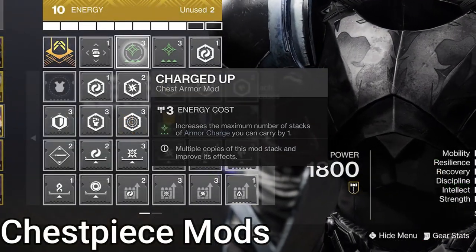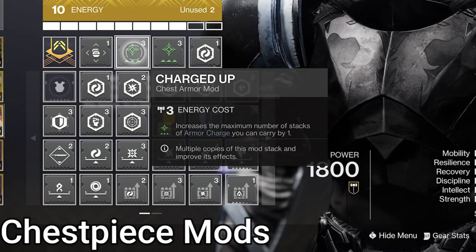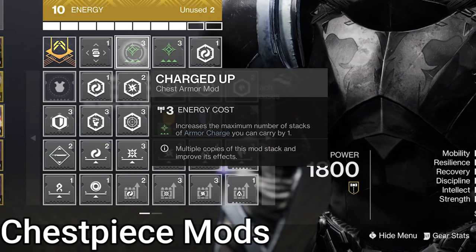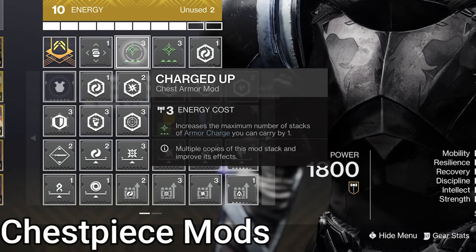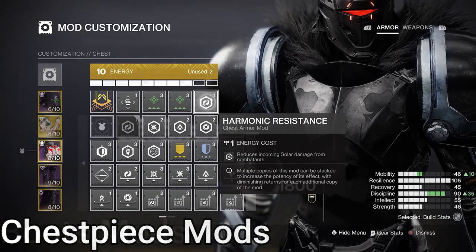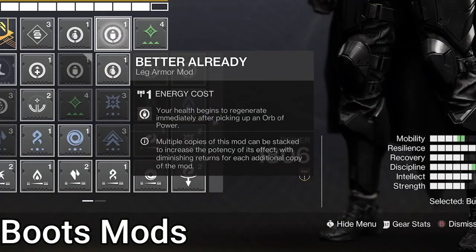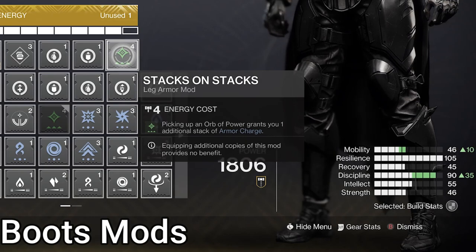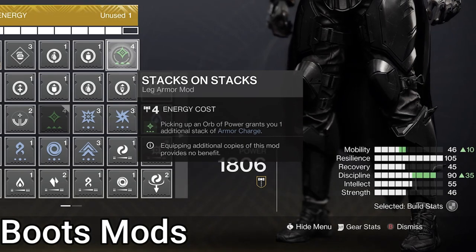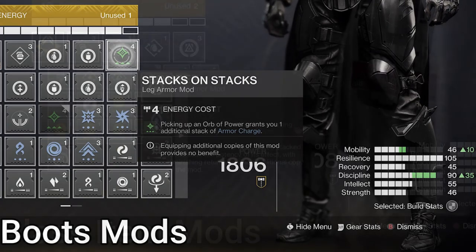For chest, double Charged Up — increase your armor charge maximum by 1 per mod, from 3 to 5. One Kickstart and 5 armor charges gives just under 50% energy when we use our grenade, and Grenade Kickstart covers the rest. We also have a resist mod. On boots, Innervation — gain grenade energy when we pick up an orb of power. We also have Better Already — health begins to regenerate when you pick up an orb of power. Then there's Stacks on Stacks — if you would gain an armor charge from picking up an orb of power, you gain 2 instead. 3 orbs is all we need to maximize our armor charges, and we can definitely do that.